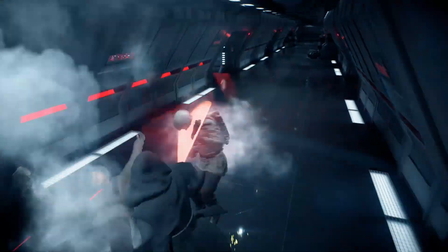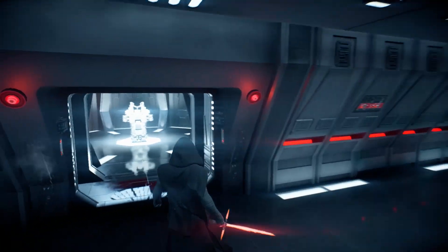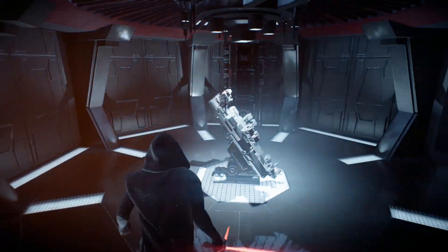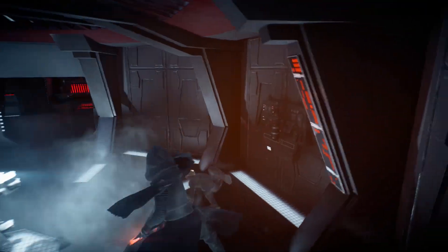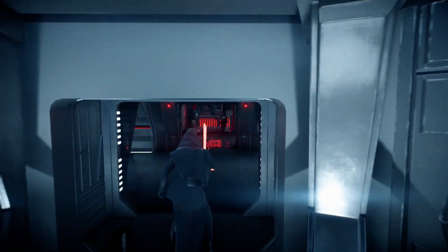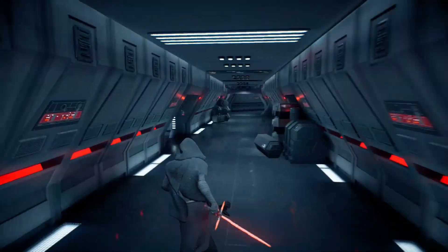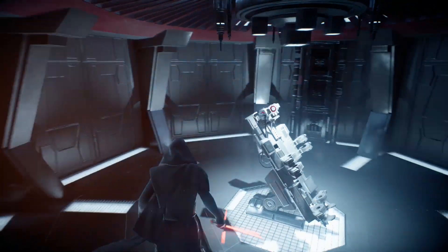Perhaps one of the most obvious references: the interrogation rooms that appear a couple of times in The Force Awakens can be found on this map. In the movie we see these twice — once with Poe and then once with Rey — but in the map there are actually three of these and they're all identical, so we can't exactly tell if any of them are the specific rooms from the movie. I just guess their inclusion is the easter egg.